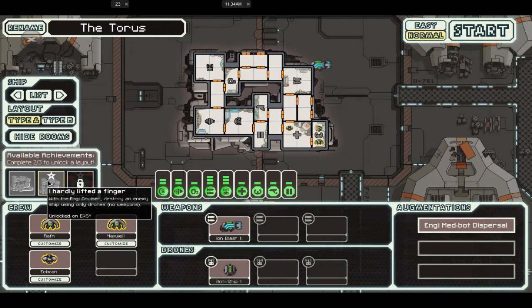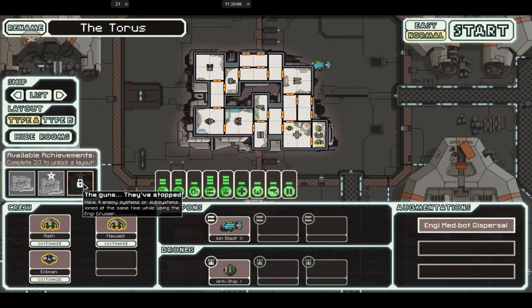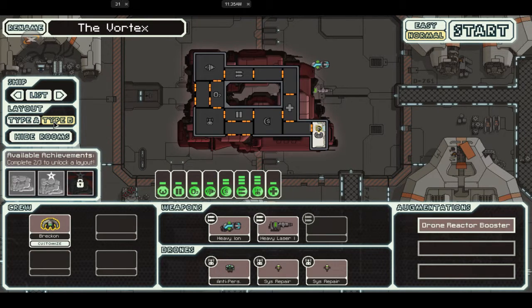Even though it's not very strong, they do have a nice little enhancement. I already did the 'destroy an enemy ship using only drones' achievement. This one here is 'have four enemy systems or subsystems ion'd at the same time while using the NX cruiser.' This one here has no camera system, so you really can't see what's going on inside the other ship. But it does come fully stocked with drones, heavy ion, and heavy laser.